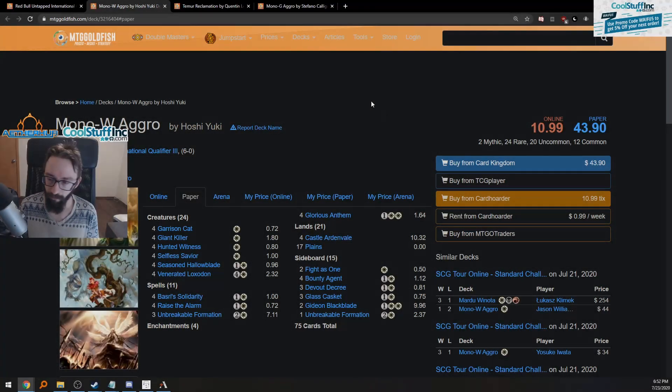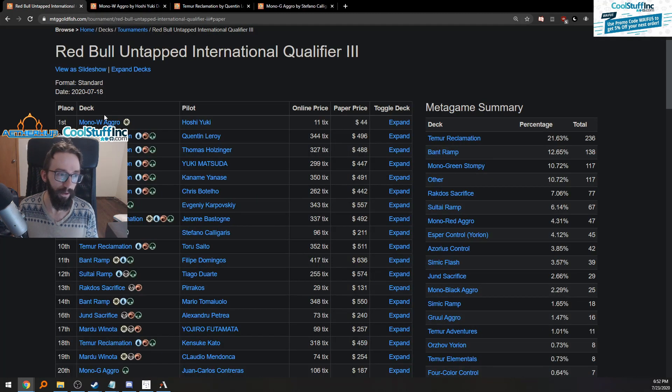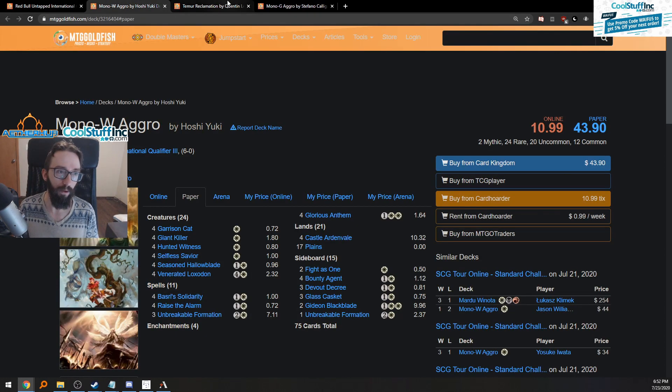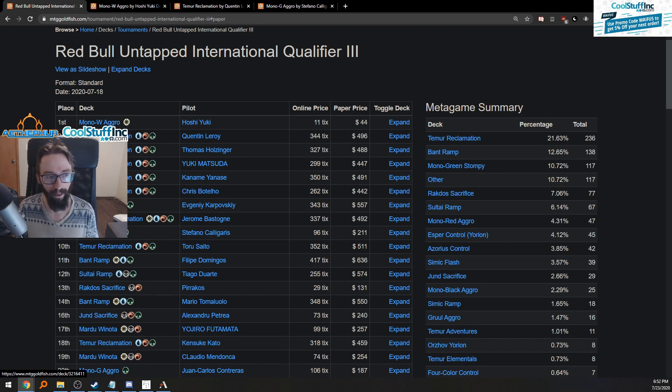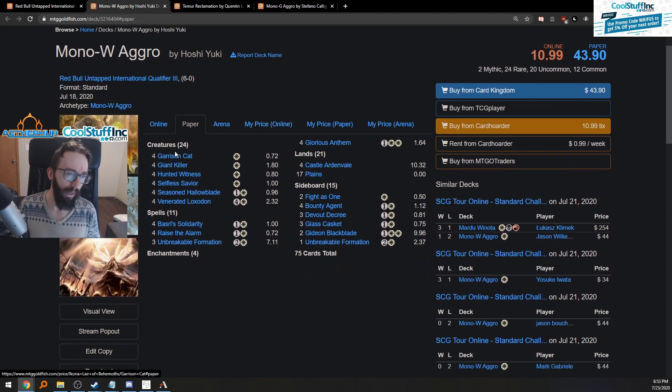Let's dig into episode 10 of the weekly meta analysis review. Today we're going over lists from the Red Bull Untapped International. We're going from mono white basically, ordered by how well the decks did from the top down — it's not strictly first, second, third since there are a lot of Reclamation repeats. So we're covering a variety: mono white Temur, since it did well, and then mono green aggro.